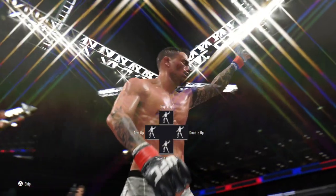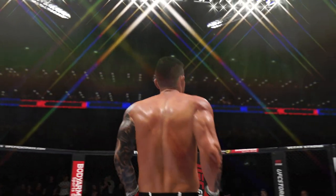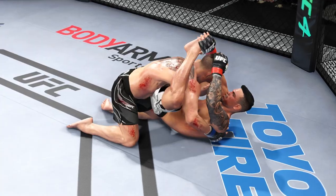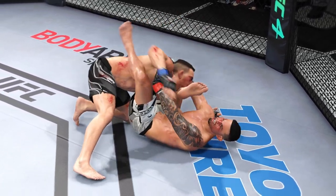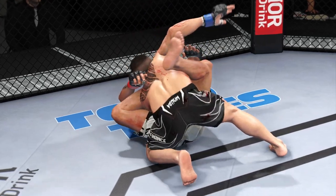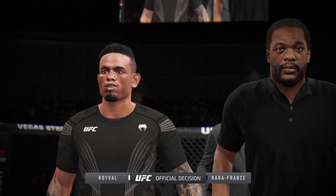Fun stuff. If you want to win with Royval, especially on ranked — keep your opponents on the end of them jabs. And if you can get that takedown, with them submissions, rubber guard, and full guard sweep, you're going to be a nightmare for anyone looking to grapple you. He does have that really high bottom control stat, so he'll be an absolute pest to keep on the bottom if you're a wrestler in the flyweight division. If you liked, a like would be appreciated, and if you haven't subscribed, a subscribe is much recommended. Appreciate you all for watching — peace out.